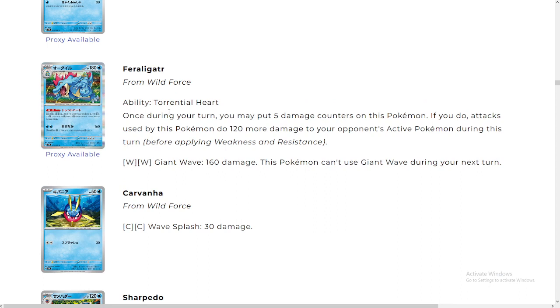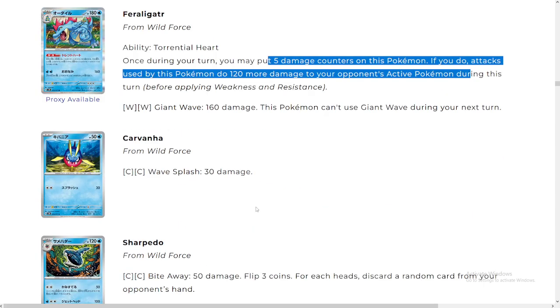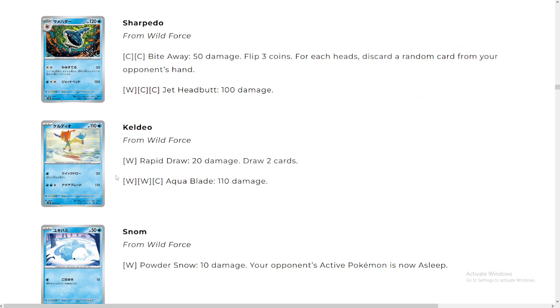This is another card I was excited about. Once during your turn, you may put five damage counters on this Pokémon; if you do, attacks used by this Pokémon do 120 more damage to your opponent's active Pokémon — absolutely crazy. He does 280 damage to a Pokémon just by putting five damage counters on himself. 280 damage with two energy is actually crazy because you can one-shot two-prizers while your opponent cannot. And if you top this card with a Maximum Belt — oh my god. Feraligatr, a lot of ideas coming from this one-prizer with the Maximum Belt that can do insane amounts of damage. Really excited for that.